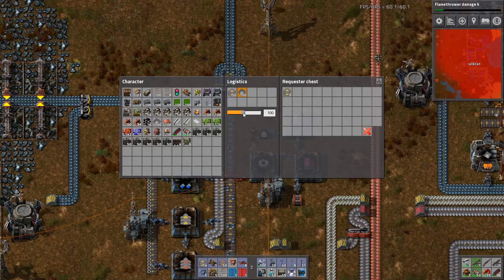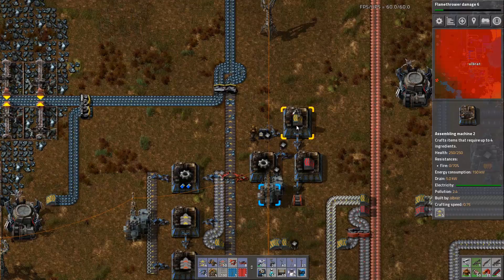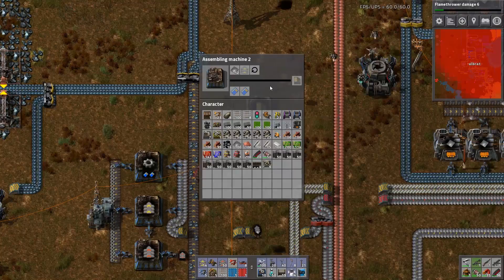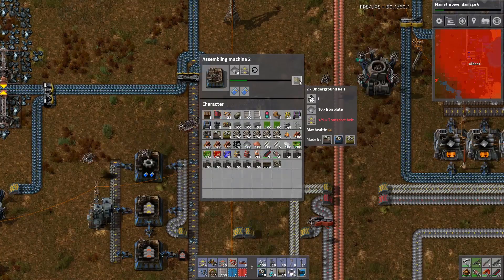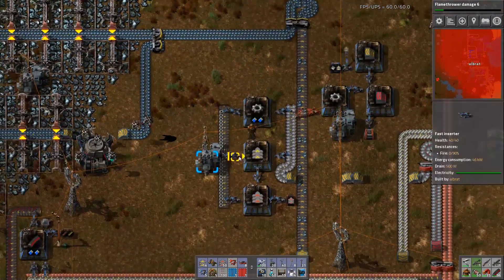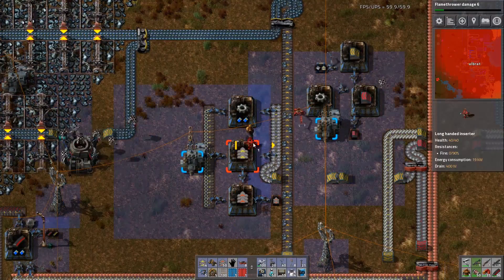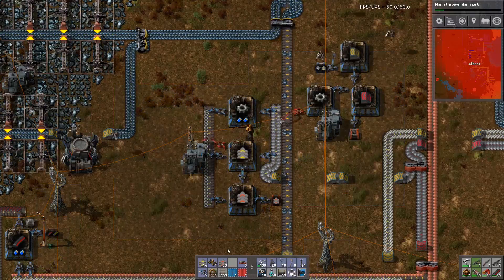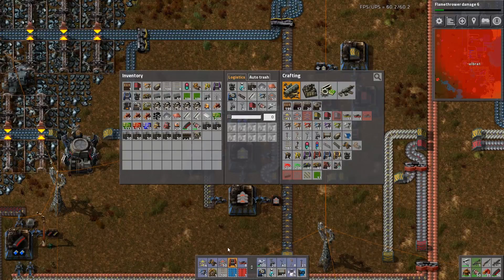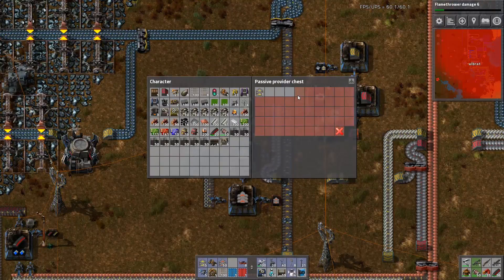No, not 600 - 100. So that way we will always have a stock of them. They will produce and go straight in. And to get around the lack of production there, I need to put that there like that so that it inserts into a passive provider chest, which I need to construct. And we will limit this to just 50.